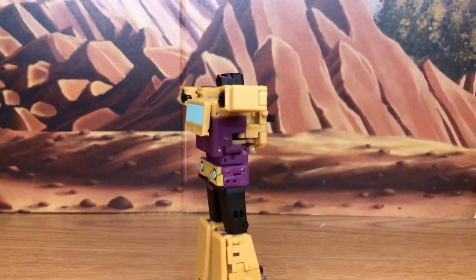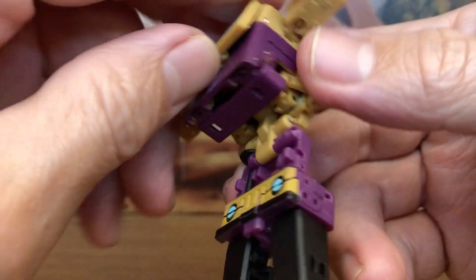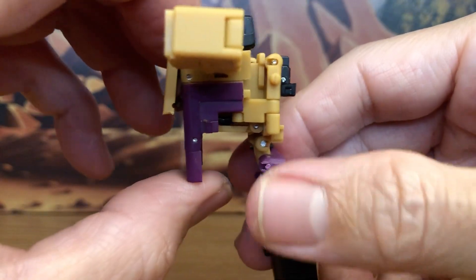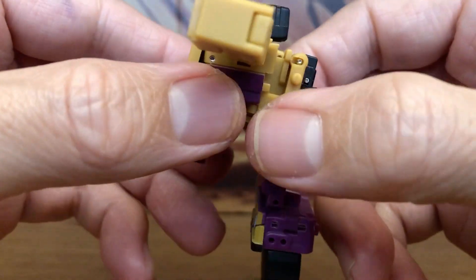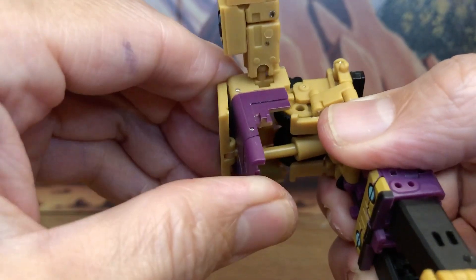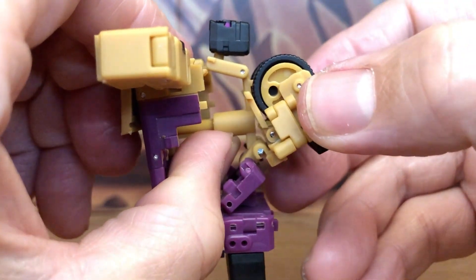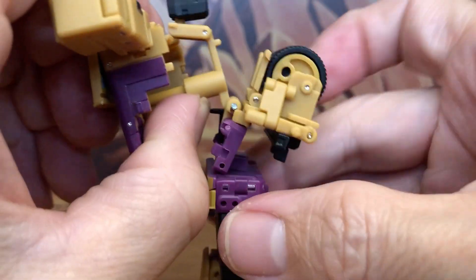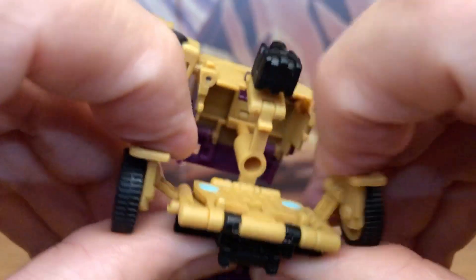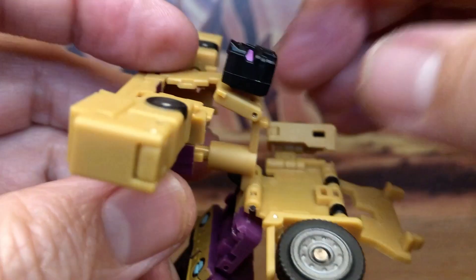Bring it down a little, bend him forward, then bend him up and bring out the front hood of the vehicle. Pull out the sliding bar all the way because it gives you the clearance you need to fold in the arms. Then bring down the piece holding the tires.